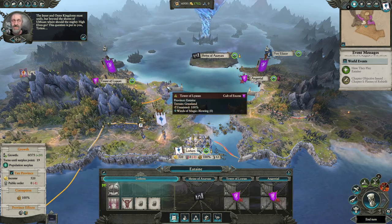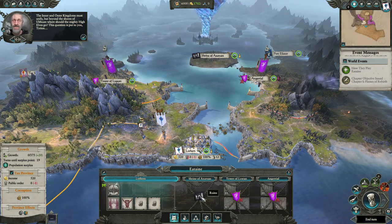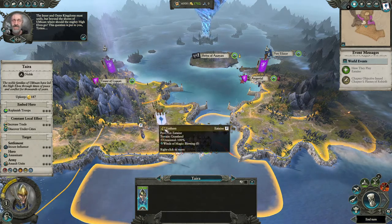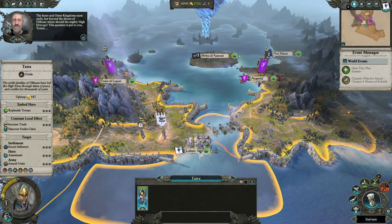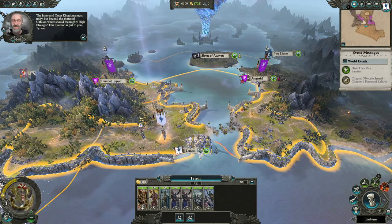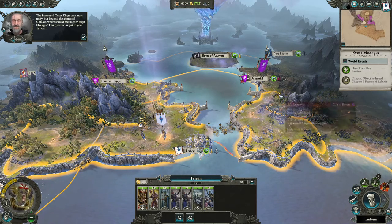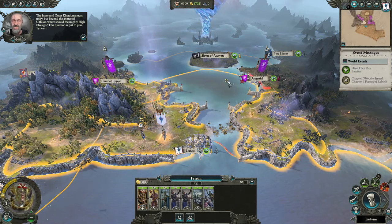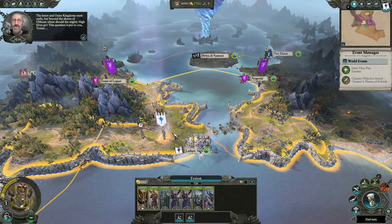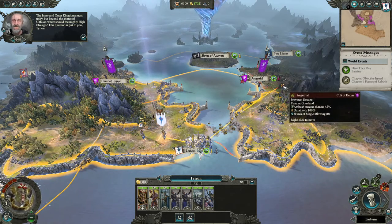We already covered the province system. Now, if we click on a hero — or a lord, they do this too — your armies have this yellow ring, this yellow border. That is going to show you how far Tyrion's army can move within the space of a turn.